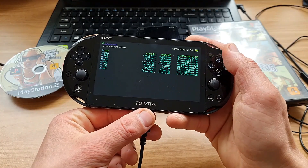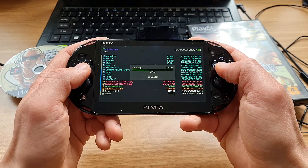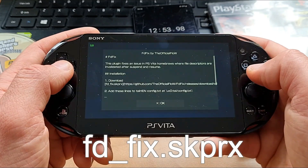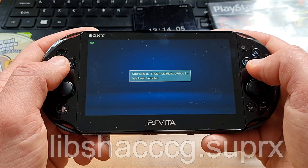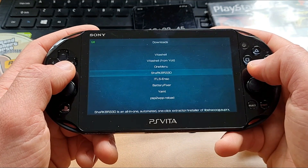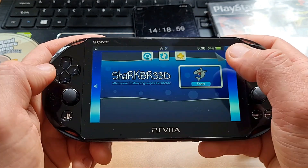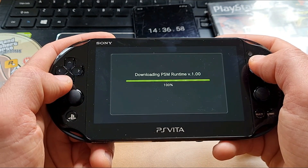We need to install both VPKs. For the necessary plugins I'm using AutoPlugin 2 — I'm including a video I've made about it in the right corner. The first plugin we need is FDFIX, the second is QBridge, and the third is Shader Compiler. For Shader Compiler you need to install the SharkBrid app, which will do all the procedures automatically — it will download and install the PlayStation Mobile Runtime Package and then the SharkFood app. Close AutoPlugin 2.